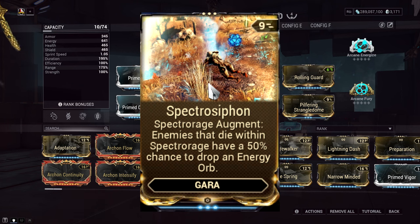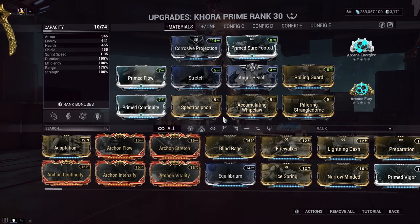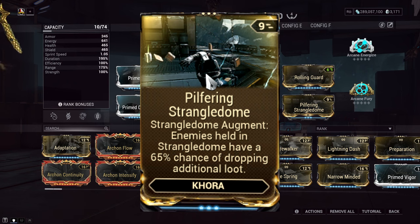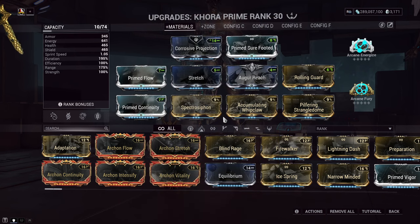Accumulated Whip Claw builds up Whip Claw damage, stacking up to a maximum return of 350% for each and every time we hit at least three enemies with our first ability — a great way to pump up damage without having to focus on strength within the build. Finally, we have Pilfering Strangledome: enemies killed while caught inside the dome have a 65% chance of dropping additional loot. This is great for farming materials, gaining extra life support during survival missions, or even extra power cells during excavation missions. It's super nice to have, but not 100% required.